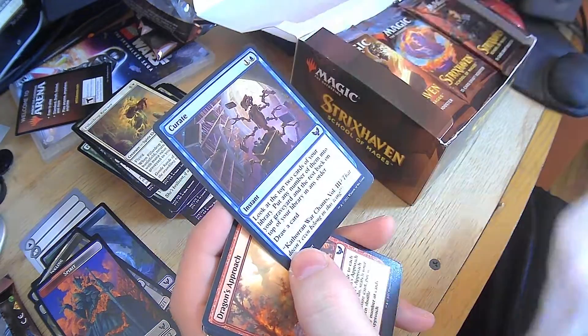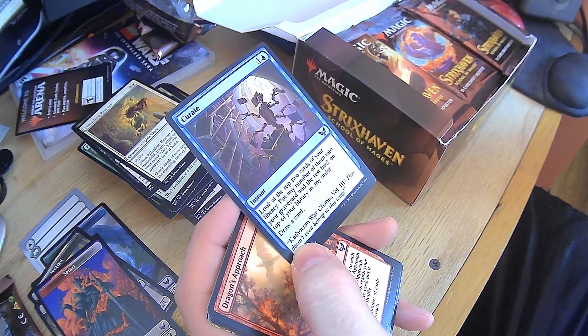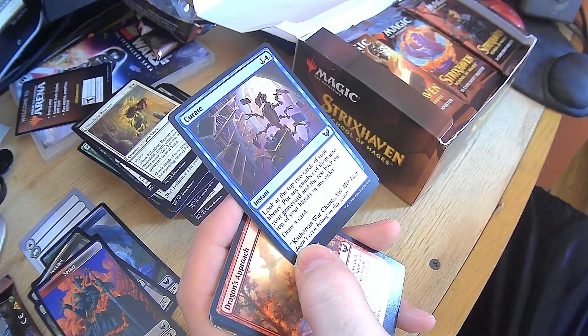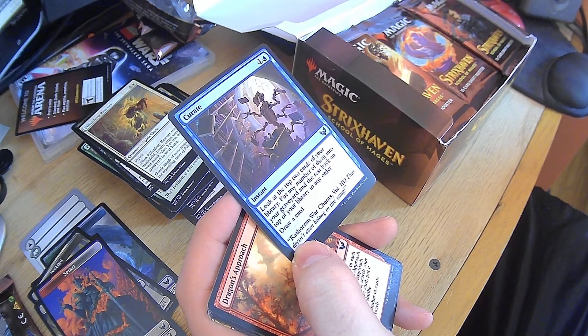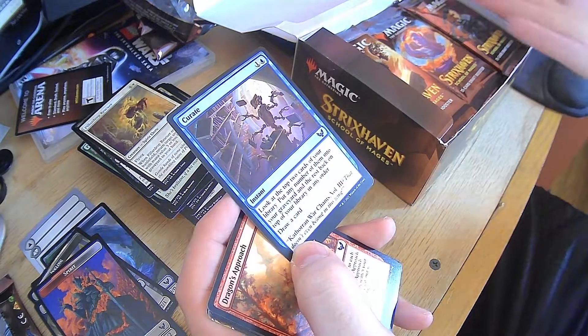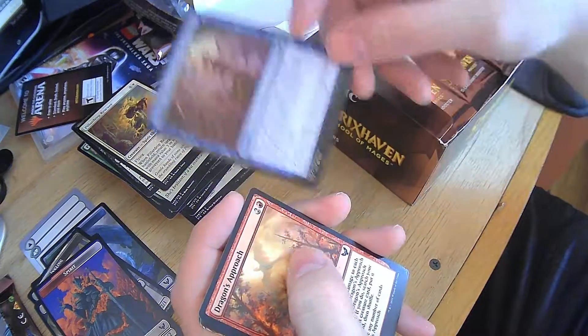Curate — don't think we saw this one earlier. Look at the top two cards of your library, put any of them into your graveyard, the rest back on top, and then draw a card. Oh I don't like these cards, just throw them away and then get them — draw a random card or go from there. That's nice.